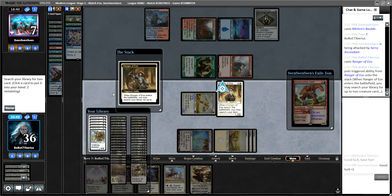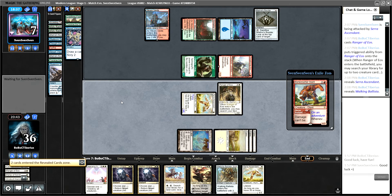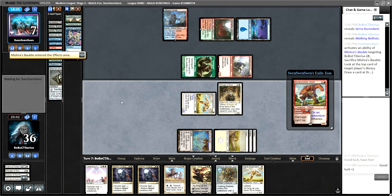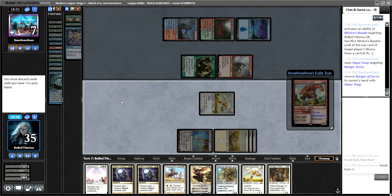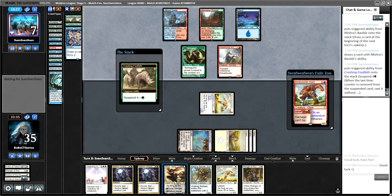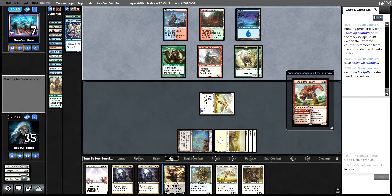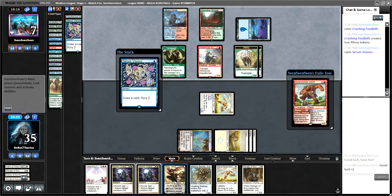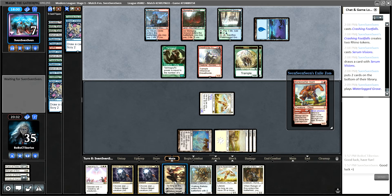I would have liked to draw a black source by now. Let's actually get Serra and Ballista, since we have Sorin eventually. Though they can counter Sorin. They Vapor Snag my Ranger of Eos — that seems like a mistake. I'll discard my Weathered Wayfarer, even though it lets them get in now. That seems rough, to let me get more cards off of Ranger of Eos. Plus we will still eventually draw this Wrath spell.